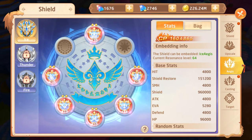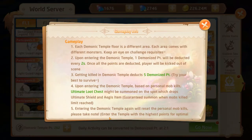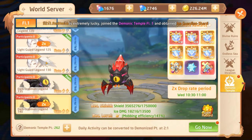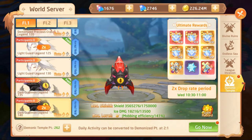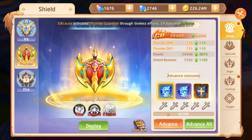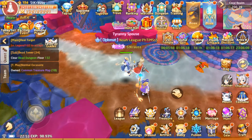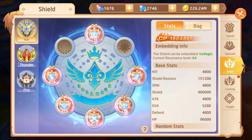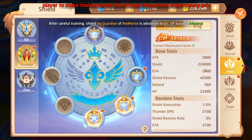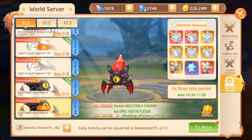You get these Aegis pieces from the temple dungeon. Now every now and then the demonic temple will give you a two-times drop rate. If you click the question mark, you'll see the drop rate schedule at the bottom. Before you go in, make sure you're able to do the highest level of the dungeon you can handle. I recently got the thunder shield, so I'll equip everything I can — equipping the right gear increases your shield and thunder damage, which matters a lot.